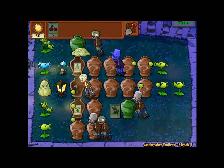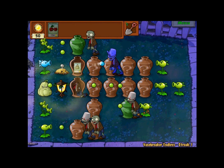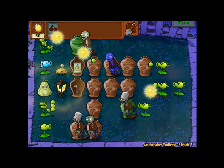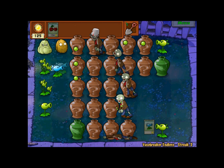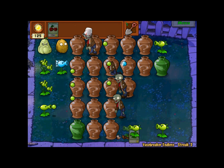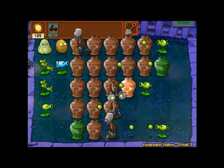Again, just saving those green vases until I'm really in a pickle. And you want to line up the triple pea shooter towards the middle so you can cover as much range as possible and not really waste them.